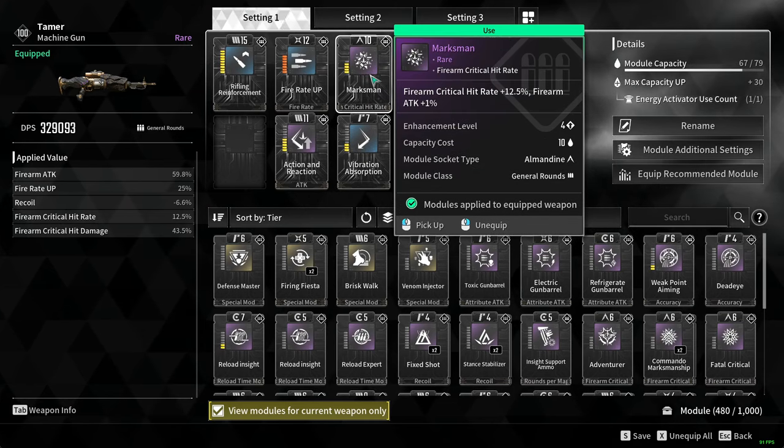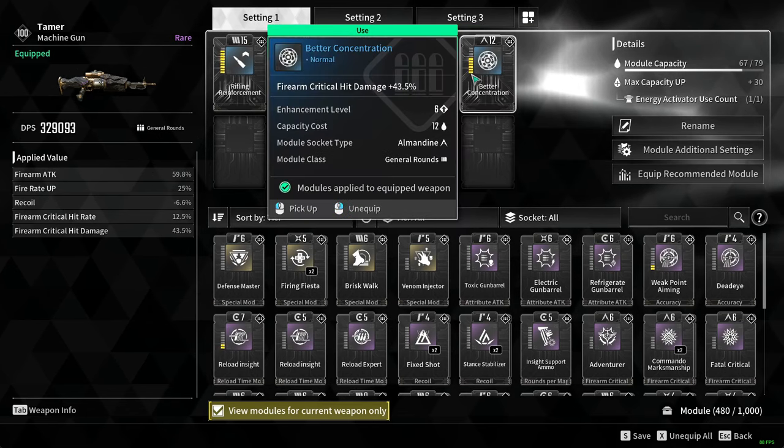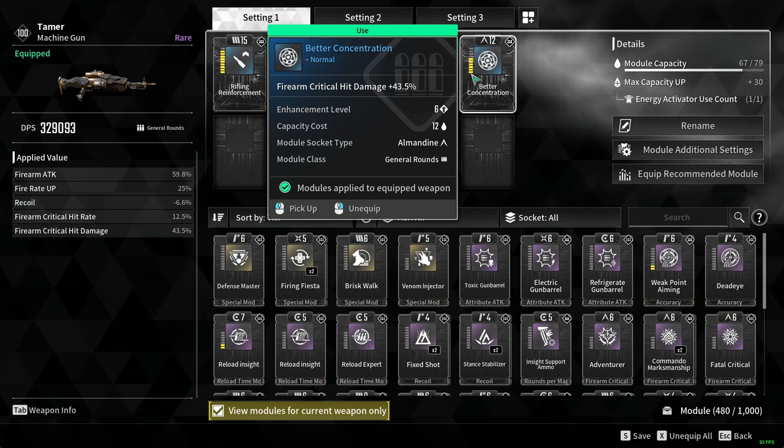Next is Marksman — this gives you firearm critical rate and firearm attack by X% respectively. And then lastly is Better Concentration, which increases your firearm critical hit damage by X% if you max it out.